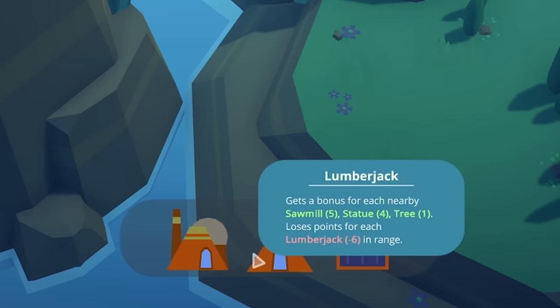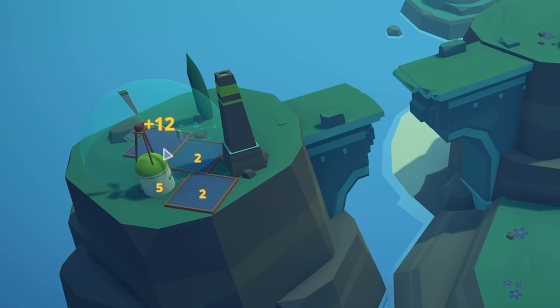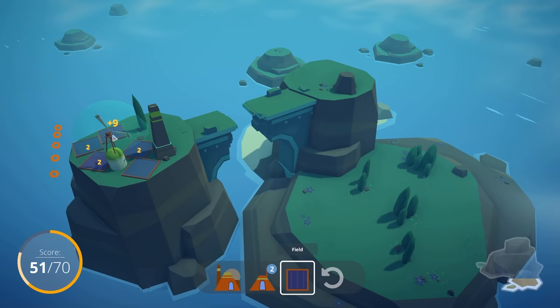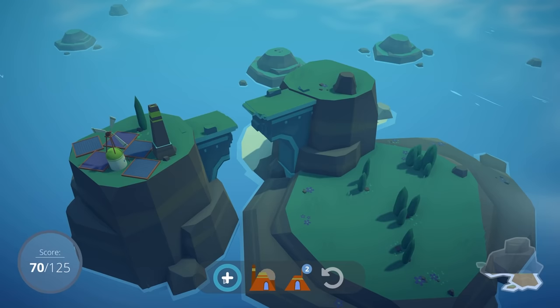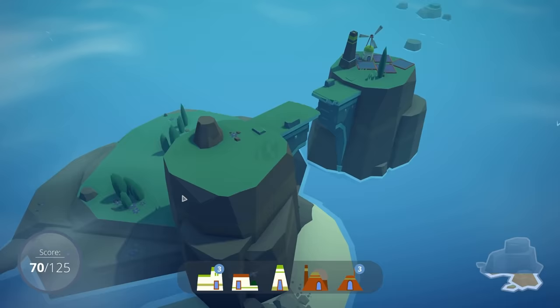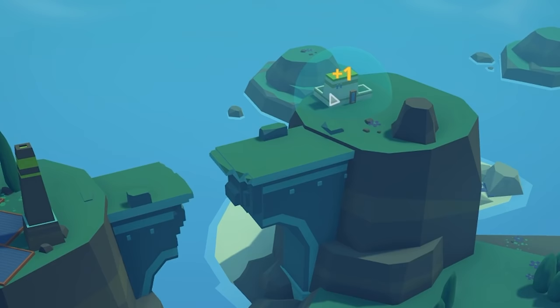There's no bonus for placing a field near the lumber buildings, so I'll shove the fields up here. I can rotate them to line them up and save space. We've already hit our 70 points and still have two buildings left. Since we're not sure where to put them yet, we can just add more — I think we'll do a city pack next.